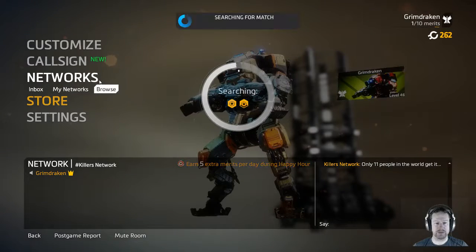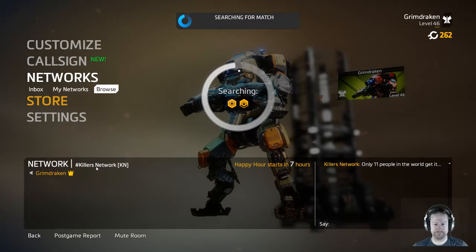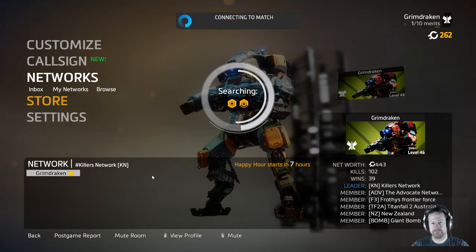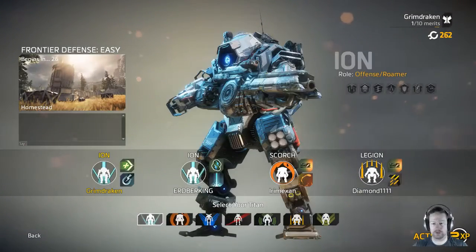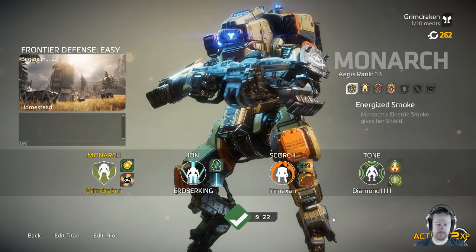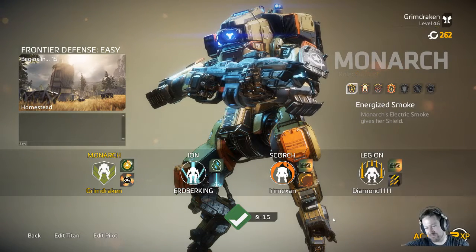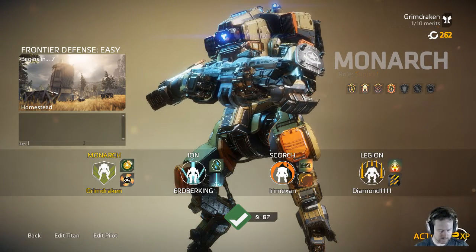I won't go into the builds, I'll just do a quick rundown of playing it. All right, let's find a match - searching, searching. I've got my own network, but it's neither here nor there whether you're in a network or not. You can stay in the stock advocate network, it doesn't matter. I get my extra merits at eight o'clock Australia time. Frontier defense, easy, on Homestead - okay so Homestead is quite a long map, you've got long sight lines. The other players are choosing their titans - we've got an Ion, that's fine; Scorch, probably too big a map for Scorch, but hey; Legion works well. Good luck, have fun.